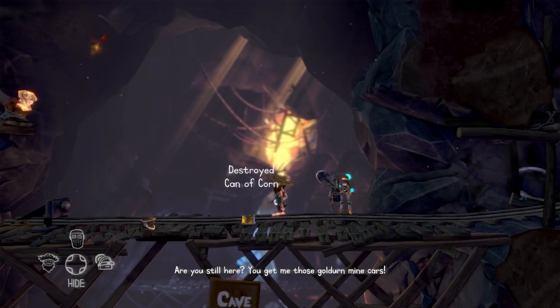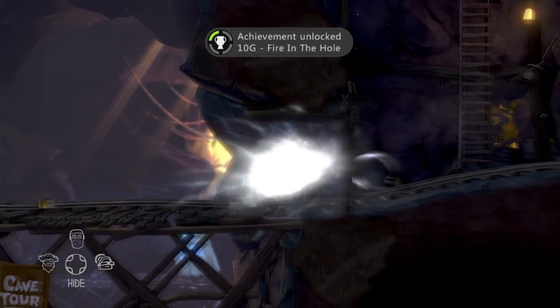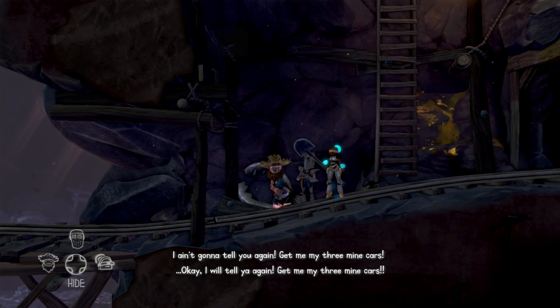This one is in the mining puzzle. You will need all three characters, so make sure you bring them all down to the bottom at the same time. Once the miner throws the dynamite, you will all need to get hit at the same time, giving you Fire in the Hole.